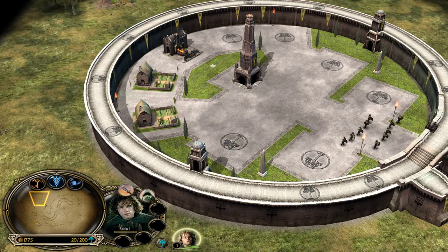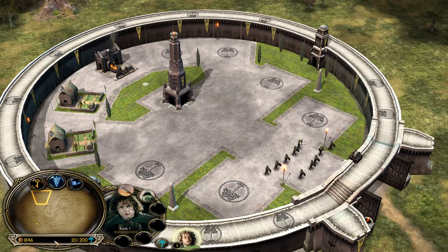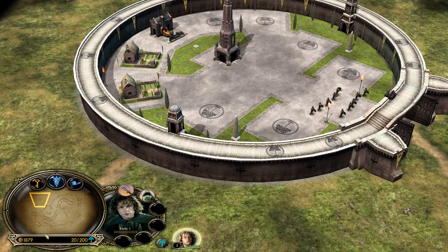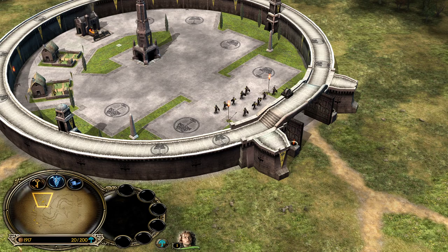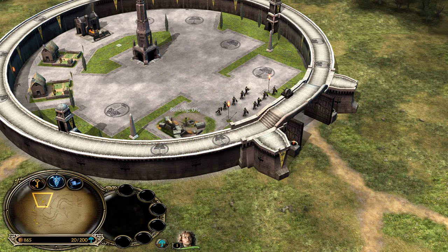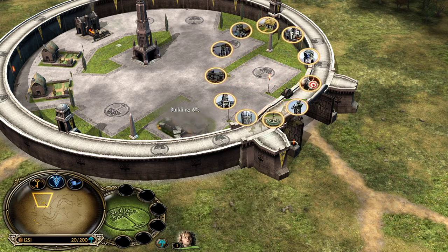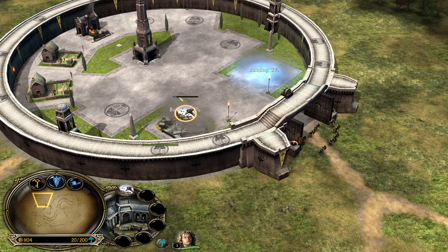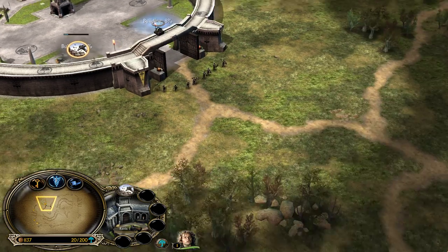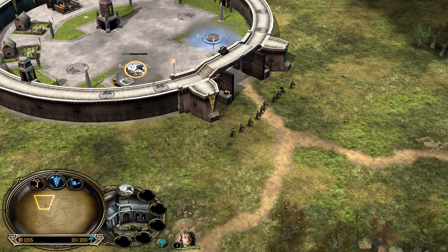You now have a blacksmith, two farms inside your base, and two farms outside. Normally at this point you won't have that much money. Save up for 800 resources and go for the stable. The reason I'm building the stable here by the wall is so my Gondorites can come out immediately — time matters a lot in Battle for Middle-earth.